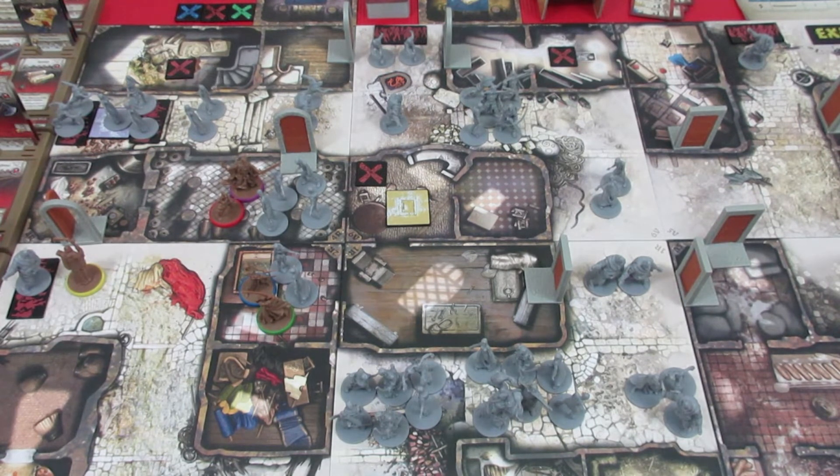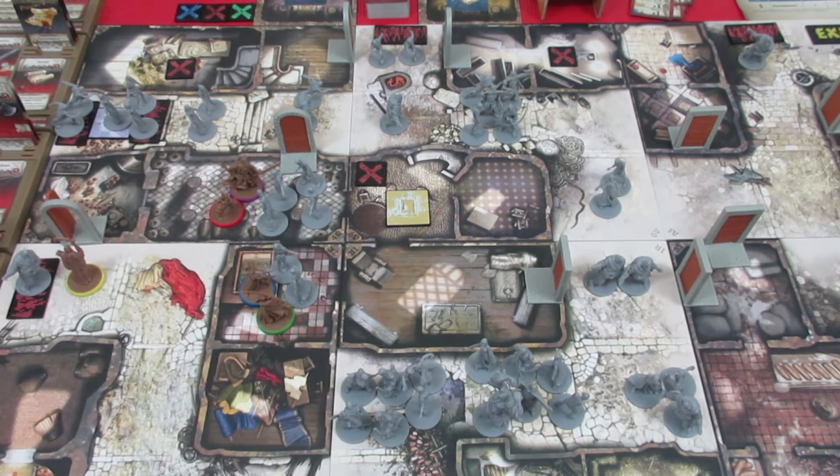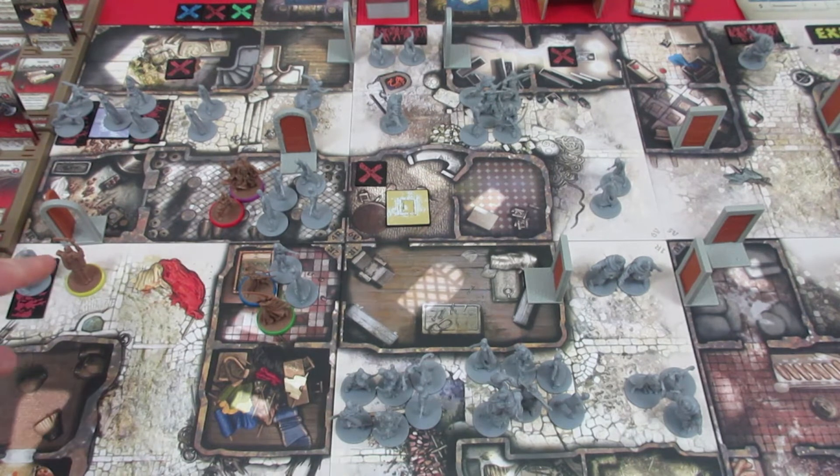Thanks so much for watching along, thanks for your comments, subscriptions, and likes. This is Zombicide Black Plague, Quest 7 Dead Trail — Baldrick's Bumbling Band. We have three objectives to take, two vaults to get down to, and an exit to get to. I think we're doing okay, although Anne and Nellie took a damage — but Mizar does have the healing spell so we can probably get our characters healed up. We'll see you in the next episode.